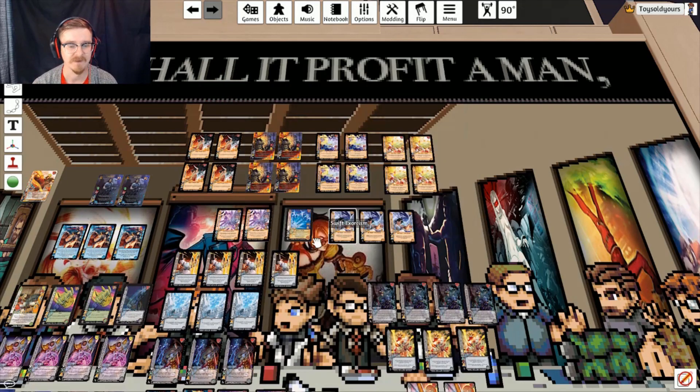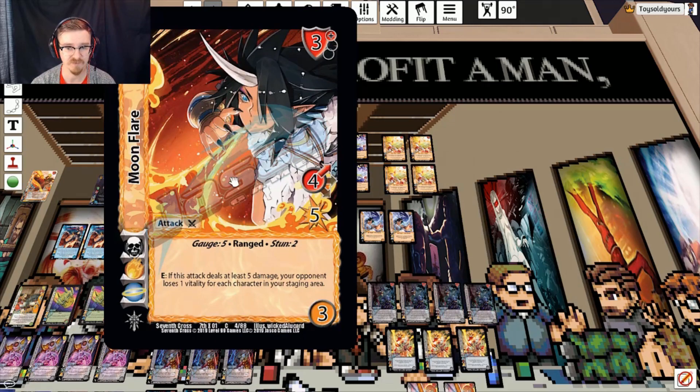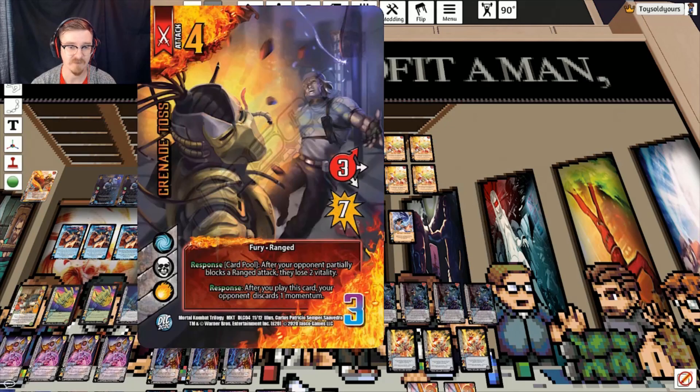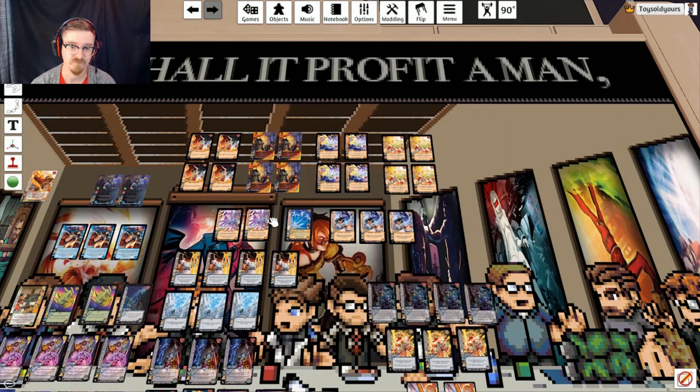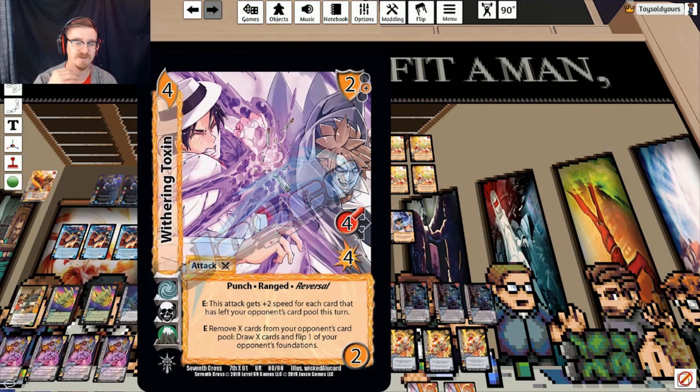We're running two copies of Withering Toxin, which is off-symbol on both air and death. Moon Flare, Swift Exorcism, and Grenade all have death on them, which lets us play Withering Toxin and Spirit Shotgun. Alternatively, on air we have Grenade Toss, Firefly Gunner, and Irradiate, which will also let us chain into Withering Toxin. Striker lets us pull an attack out of our card pool to correct our symbol chaining if needed. A cool play with Withering Toxin: you can play it, enhance on the second enhance to declare zero, clear nothing, draw nothing, but still flip a card in their staging area. Then you can enhance Striker to add Withering Toxin back to your hand. You can also block-reversal Withering Toxin, add it back after removing their attack from the game, and draw a card. So it's got some interesting interactions.